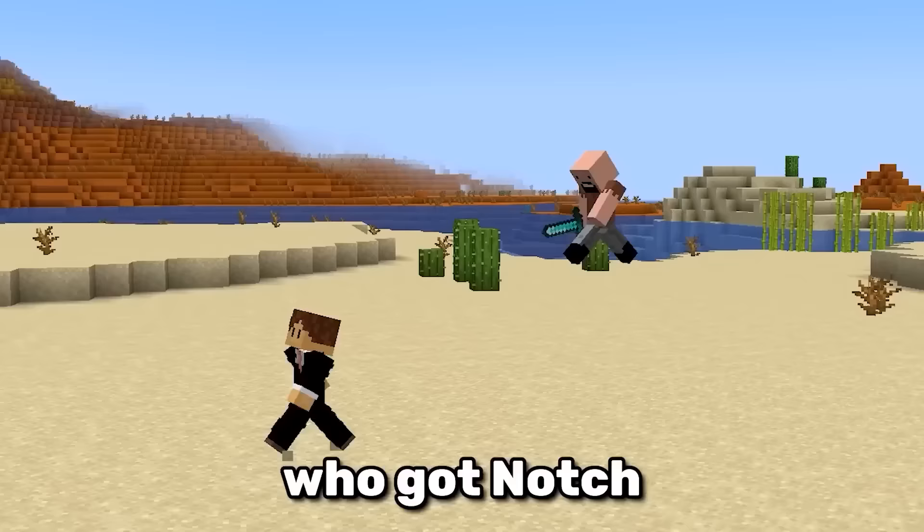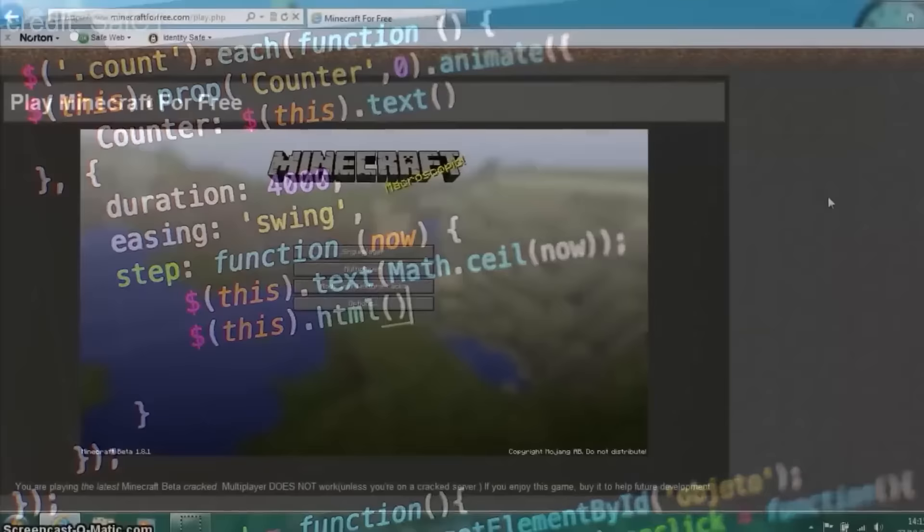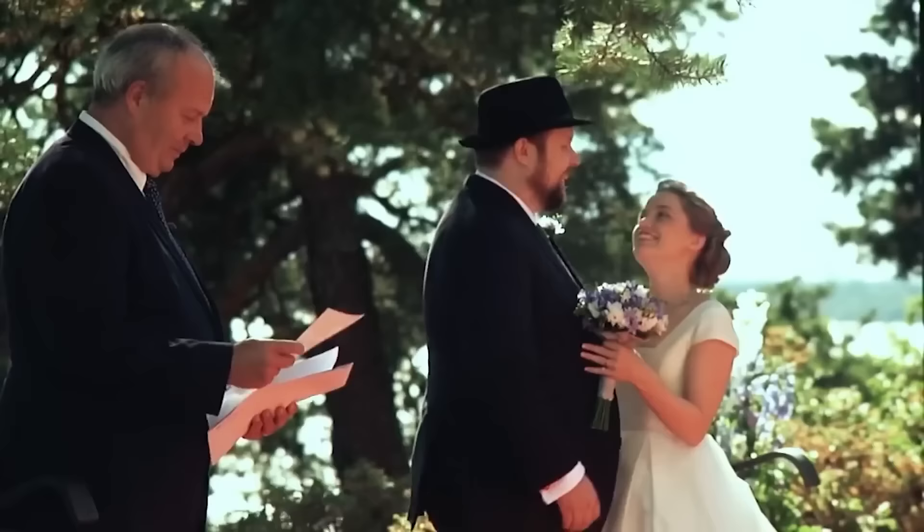This is Dylan, and he's the only person who got Notch angry. In fact, Notch was so mad that he even threatened to sue Dylan. So what did Dylan do? In short, he created a website that lets you play Minecraft for free.